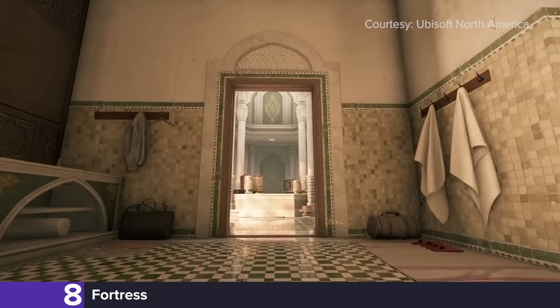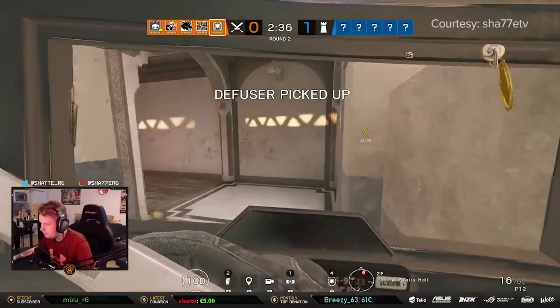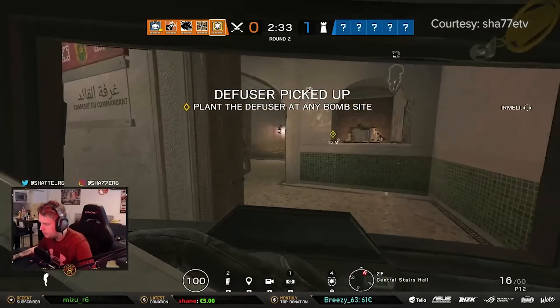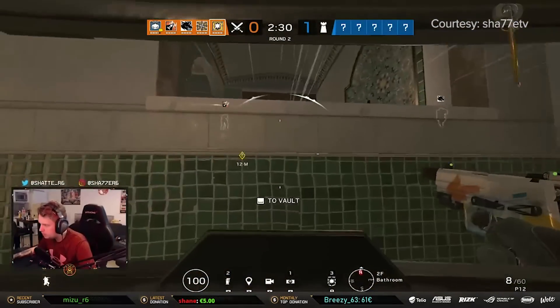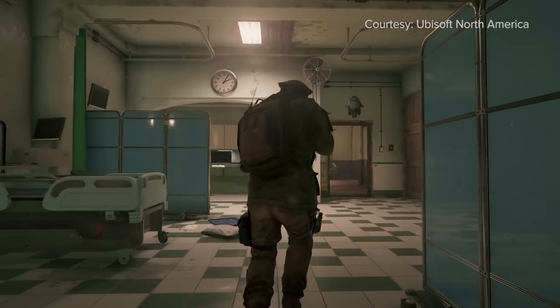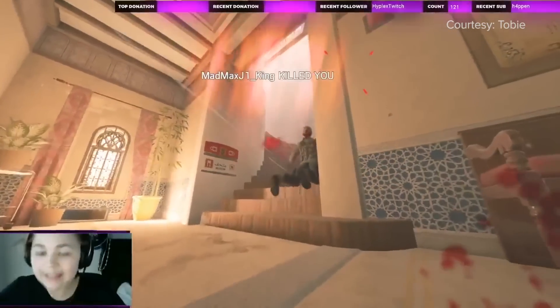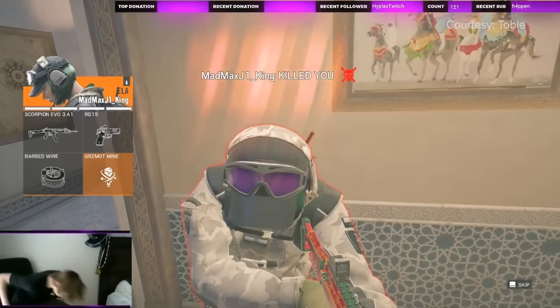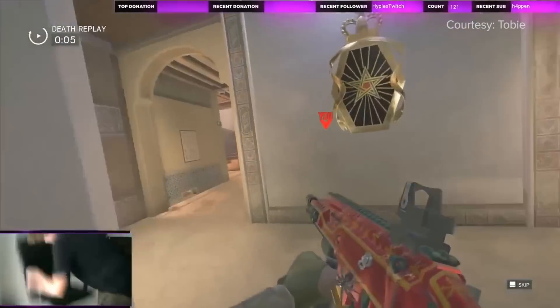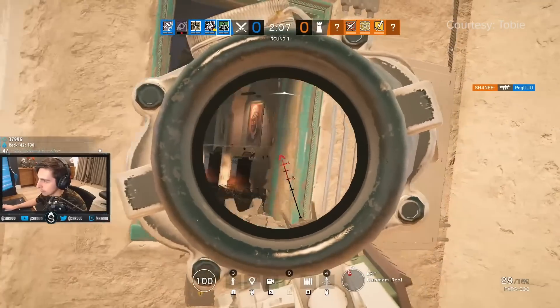Taking the 8th spot on our list is one of the blandest and most aggravatingly linear maps in all of Siege: Fortress. Aside from the fact that it boasts virtually no vertical play, everything looks exactly the same, making callouts maddeningly ineffective. Try telling one of your teammates that their opponents are on white stairs and see which of the three they run to. Props to Ubi for taking this map out of ranked as well.